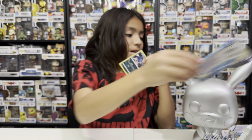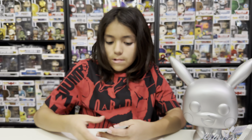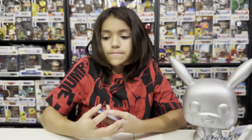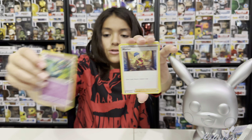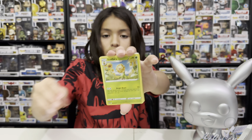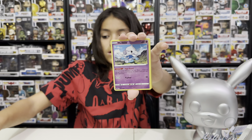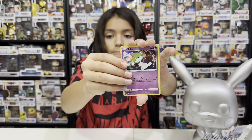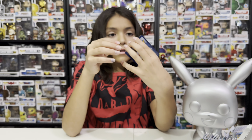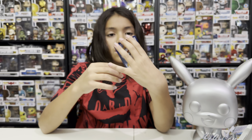Pack twenty-one: psychic — Drifloon, Wurmple, Sunflora, Murkrow, Emolga, Meditite, Durant, Ralts, reverse hollow Meowstic, and holographic Archeops.